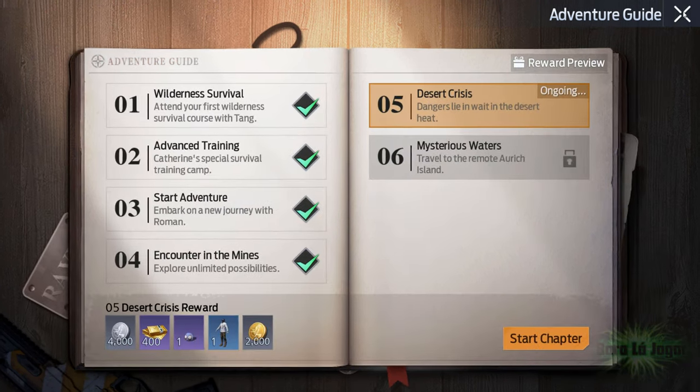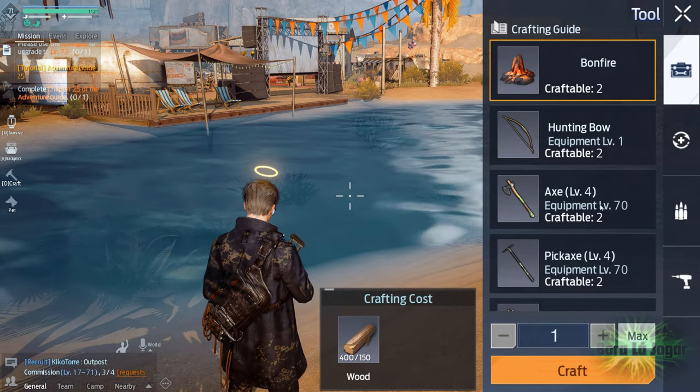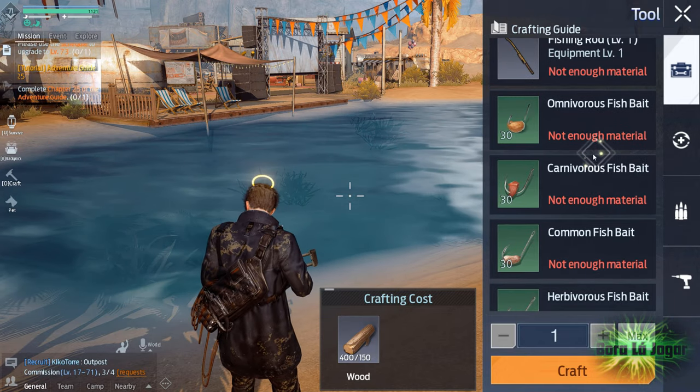To get a white chub and to make a fried white chub, you need to craft omnivorous fish bait, and preferably a fishing rod level 4.